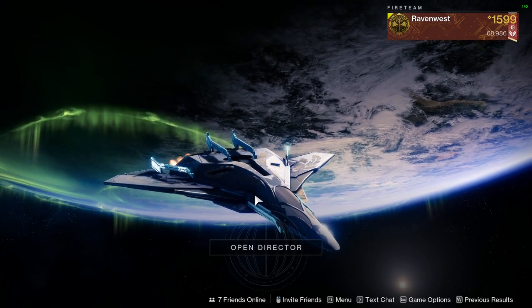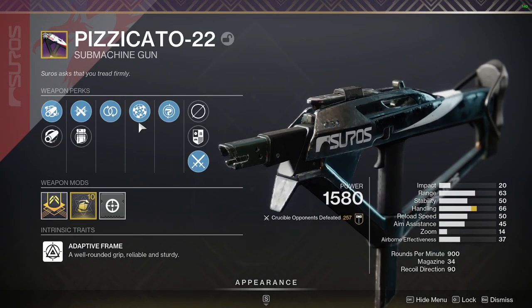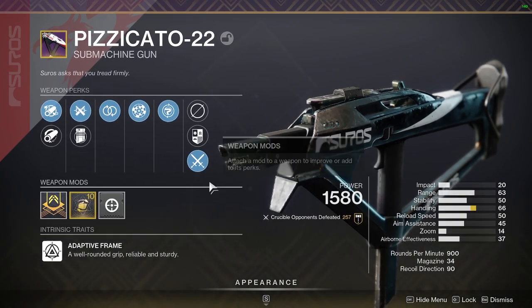Good morning everybody, and welcome back to Destiny 2. Today we'll be taking a look at the Pizzacatto 22 submachine gun — 900 RPM, adaptive frame.